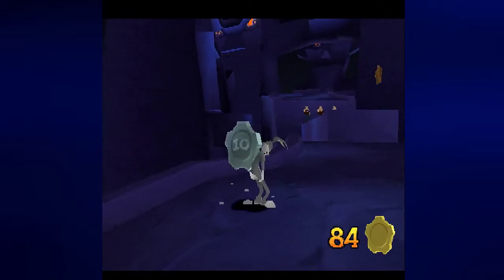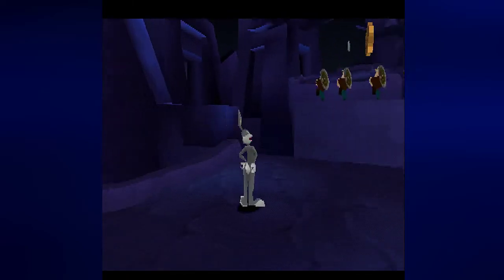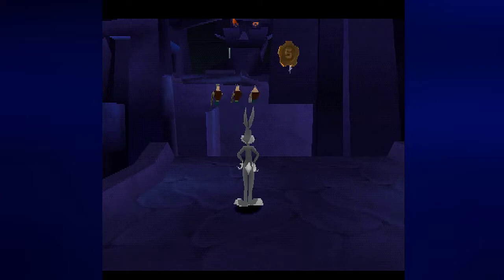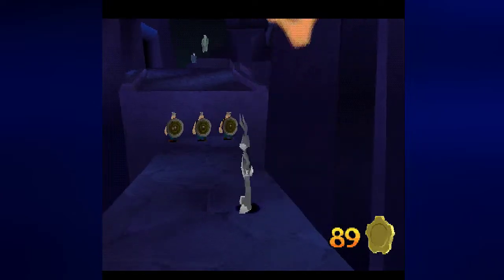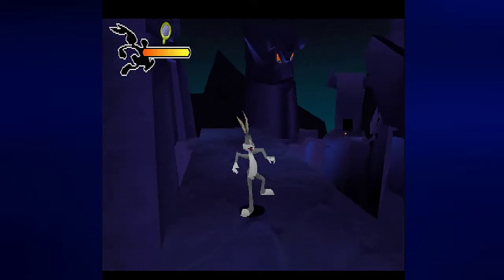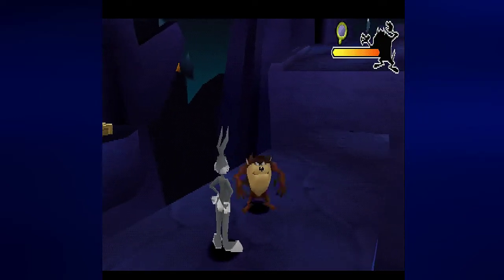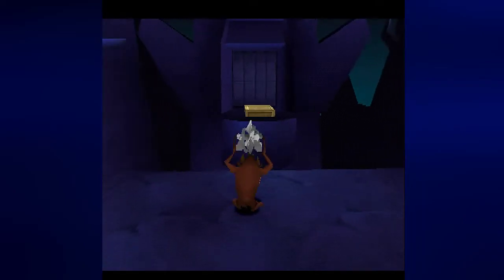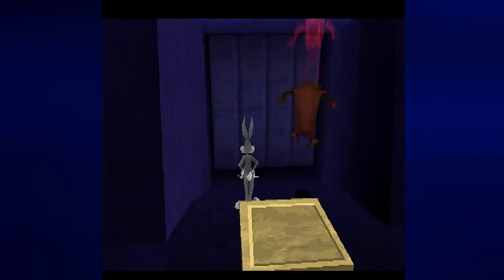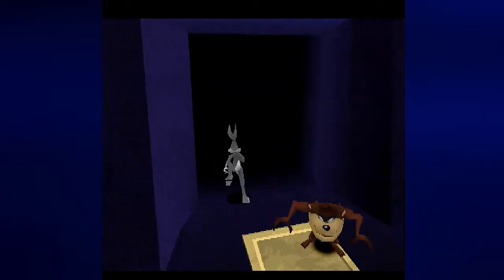Now it's time to go over here. I'm going to wait for the Vikings to go all the way over there so that way I can clear a path to get Taz over here. I believe you need to throw Bugs over here and then get Taz over here. You need to get both of these characters on the button so that way you can open this door.